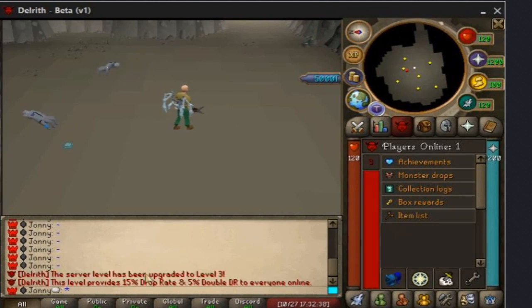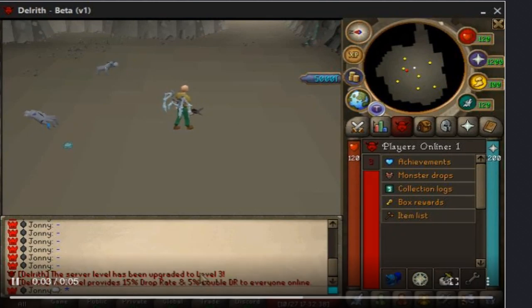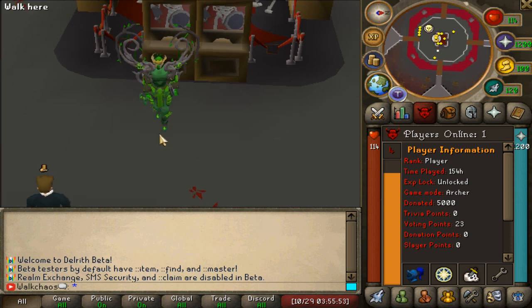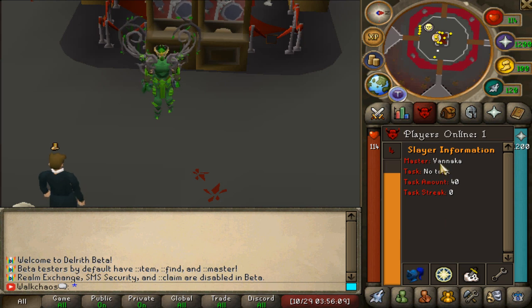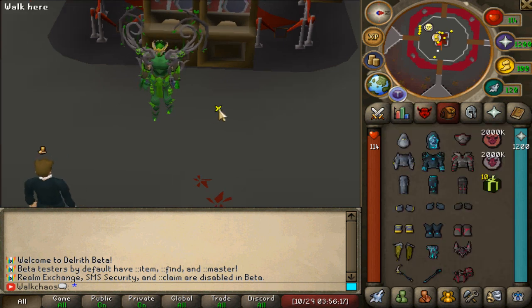There are a bunch of different perks and rewards you'll be able to grind by just getting the server level up. Other bonuses include more damage output, higher cash drops, drop rate, and double drop rate. In the player panel you'll find player information, server information, slayer information, achievements, monster drop collection, lock box reward, and item list - so everything you need will be found in there.